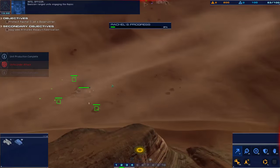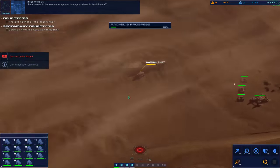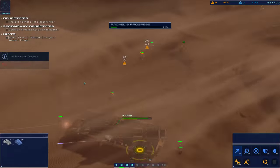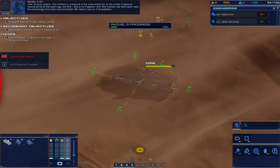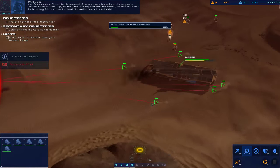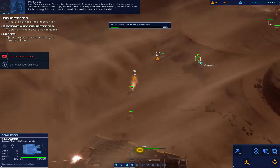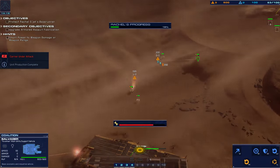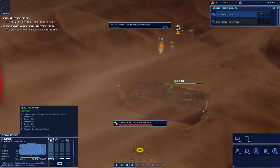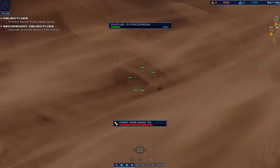Armored vehicle has been destroyed. Galphian ranged units engaging the Kapisi. Shunting power to weapon range and damage systems to hold them off. Let's get in and get out. Light attack vehicle insert. This artifact is composed of the same materials that the orbital fragments were covered 45 years ago, but this is no fragment. Until this moment we have never seen this technology. Carrier is taking serious damage. Hostile range craft destroyed. Weapon systems offline. Did I freaking kill them? Yes, I did.